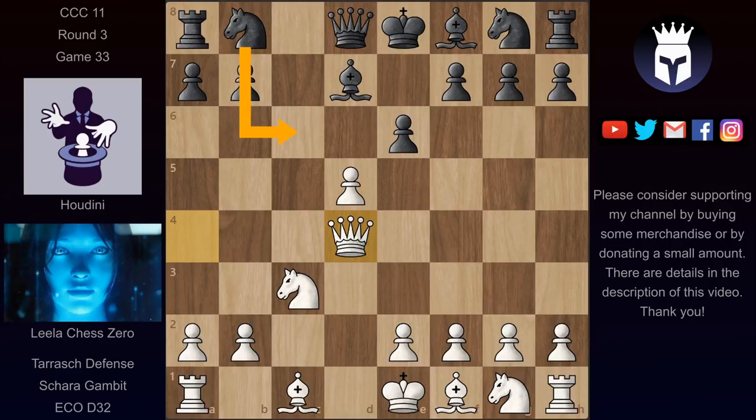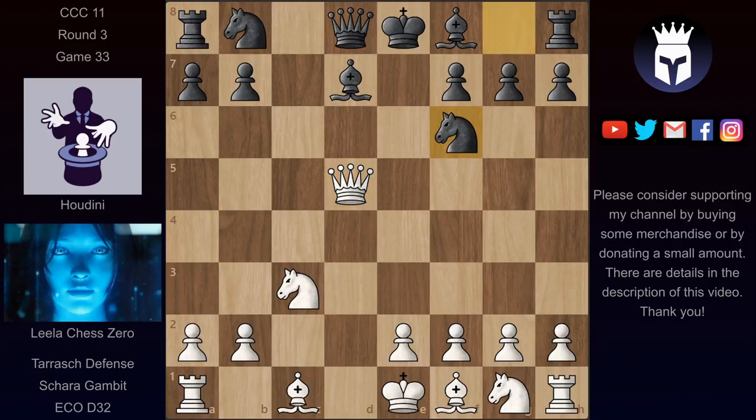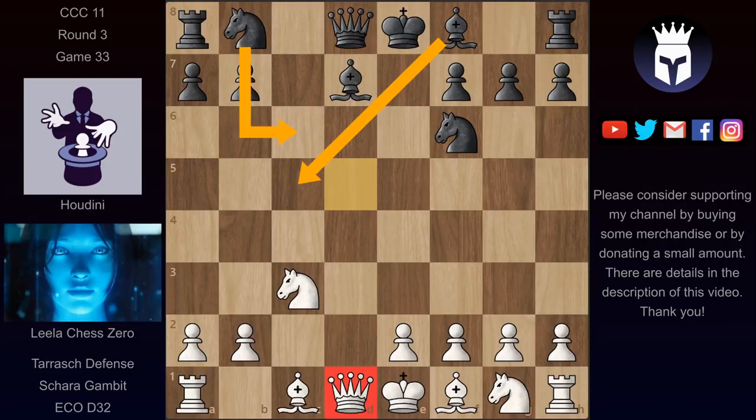Houdini now continued with pawn takes on d5, and now we have queen takes, knight f6, and now queen back. This is the best move for the queen — otherwise the black pieces as they develop would be kicking this queen around the board. So in order to not lose even more time, the queen goes back. And here the main moves are bishop c5 or knight c6, but in this one Houdini played a novelty.